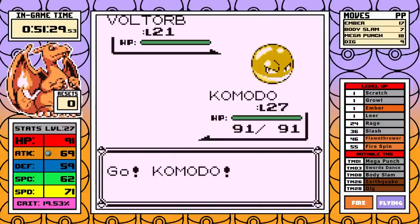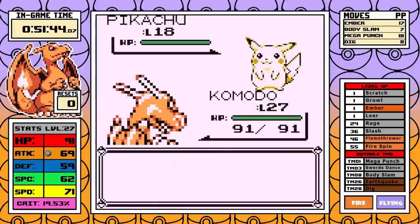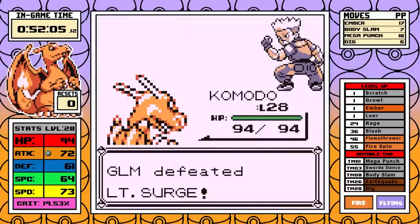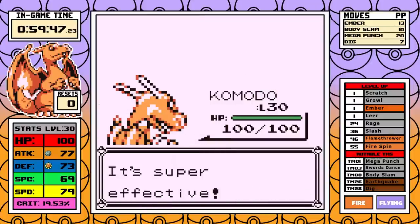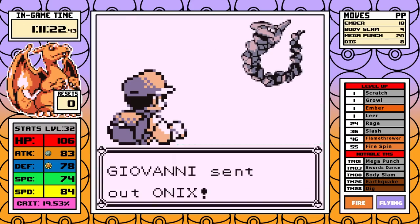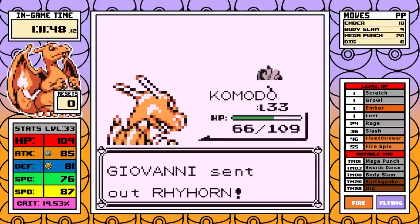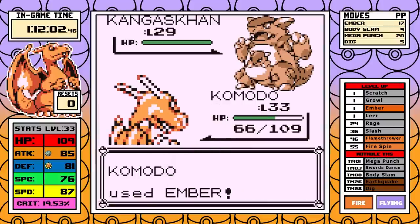Surge's Raichu has Thunderbolt, which could cause some resets, but access to Dig along with Charizard's very high speed means this is a breeze. Having Dig also means Rock Tunnel and its self-destructing rocks will not be a problem, so we can scoot on to Celadon. From there I tackle the Rocket Hideout immediately, do the usual pickups of high-money items, and as far as Giovanni goes, there's not much to say — I have Dig, same story as Rock Tunnel.